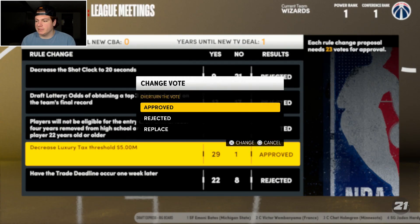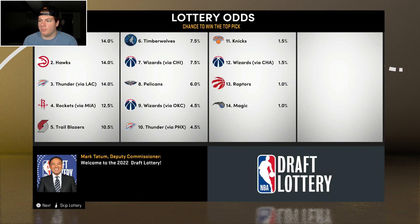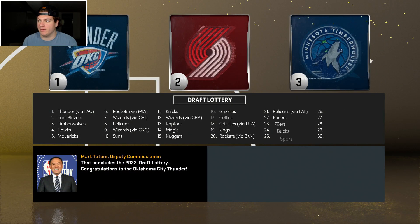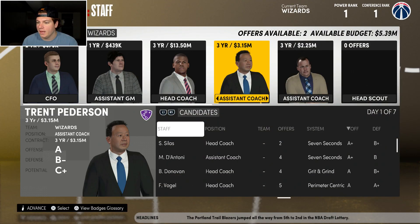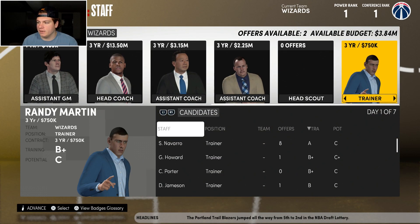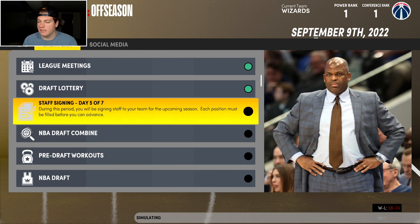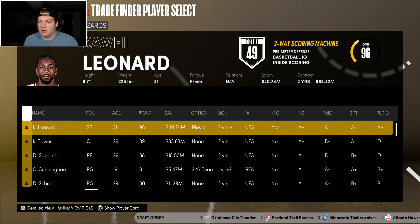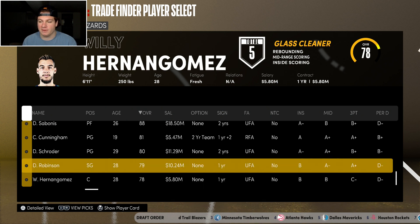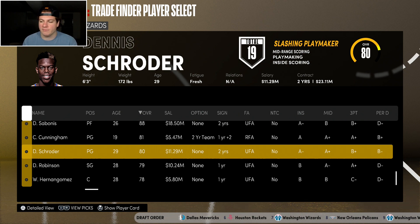League meeting time — rejecting all of these as always. Draft lottery time — did any picks hit? Wizards logo showed up a lot. Projected 9, 7, and 12 — we end up with exactly 7, 9, and 12. Keeping Jacob Underwood as head coach. New trainer Sean Navarro, new head scout Eldon Stewart. We have three first round picks: 7, 9, and 12. Could look to make some upgrades but I'll probably select at least one player.